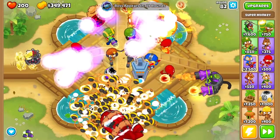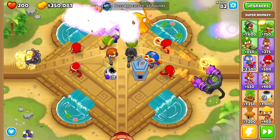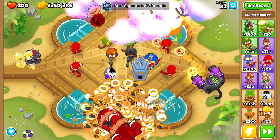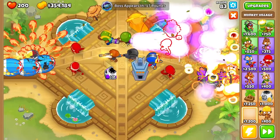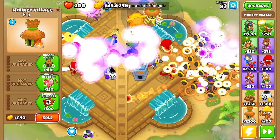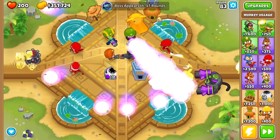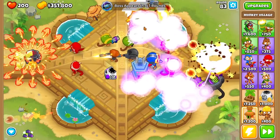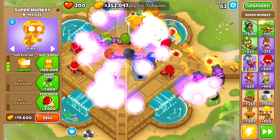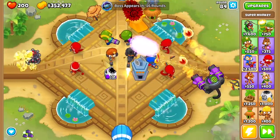We popped the tier three. Whilst the super mines do hit camo, I'm not a hundred percent sure the sun avatar can actually see the camo balloons, so I'm going to get another village over here. Whenever you get the super mines you have to be thankful for the BTD gods, because that is one of the best projectiles to get. Not only that, it is one of the most fast-firing — it shoots three projectiles at once at a ridiculous rate. So we're firing out hundreds of super mines every few seconds, which is just way too OP.